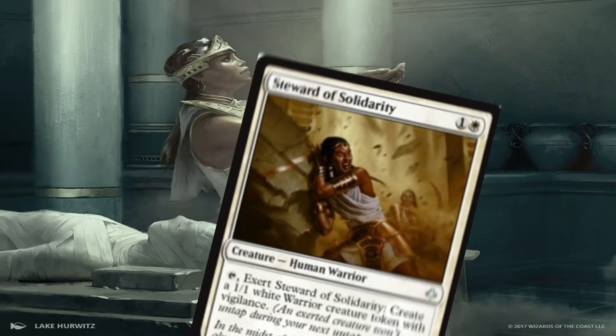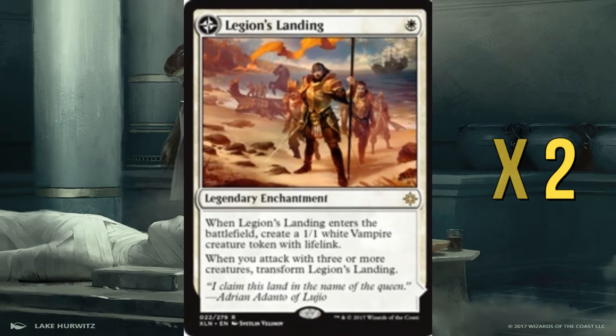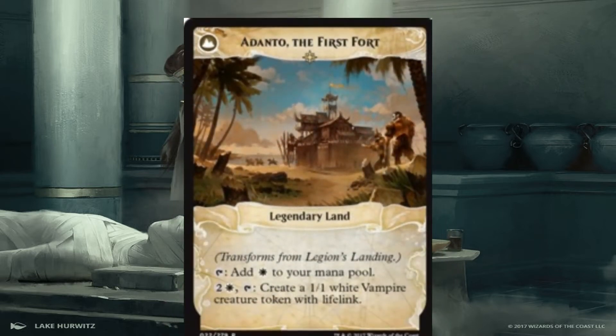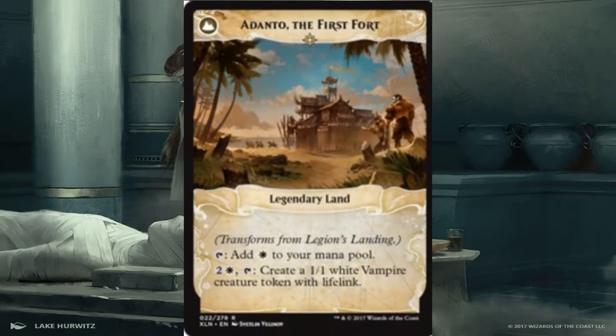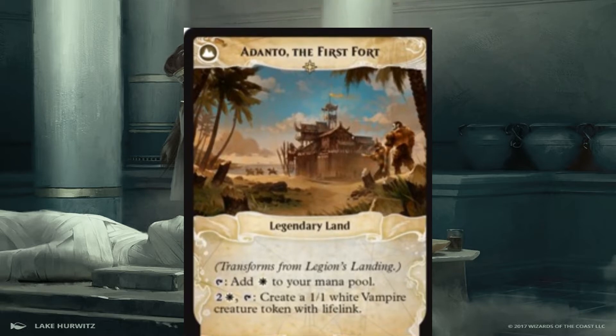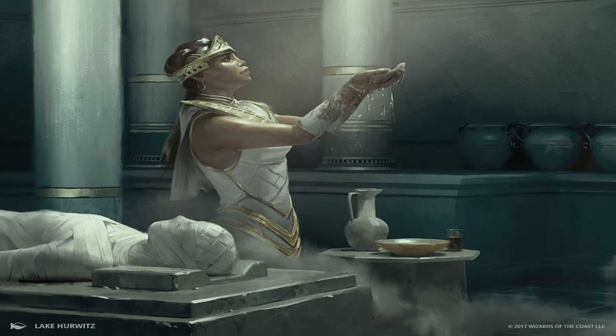We have Legion's Landing, one of the new Ixalan cards — when it enters the battlefield it creates a 1/1 vampire creature token with lifelink. If you attack with three or more creatures it transforms into Adanto, the First Fort, which can tap for white mana or pay two and a white and tap to create a 1/1 white vampire creature token with lifelink. So we can effectively get more tokens for blockers and various things like that.